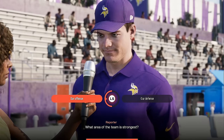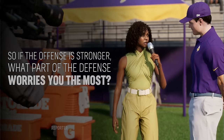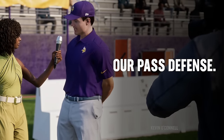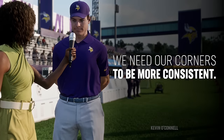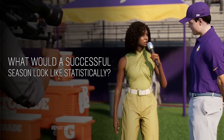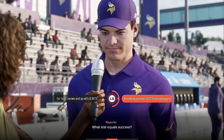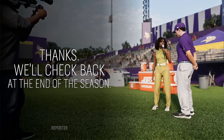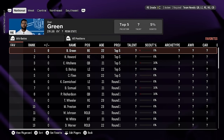More storylines keep coming. You're asked what area of the team is strongest, committing to offense or defense, and you get a stat target attached. I learned by mistake that choosing balanced offense makes you commit to 50% rushing or 1,500 yards on the ground. Picking pass defense, you might have to call out your corners and commit to giving up less than 3,500 yards — and they check back at season's end.